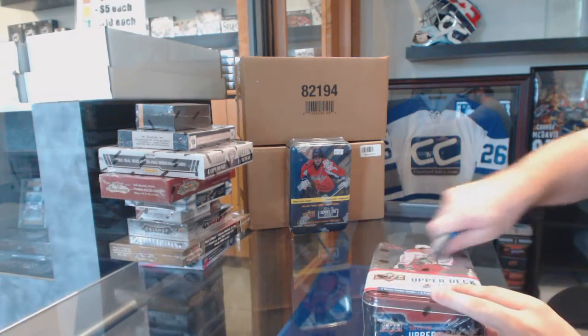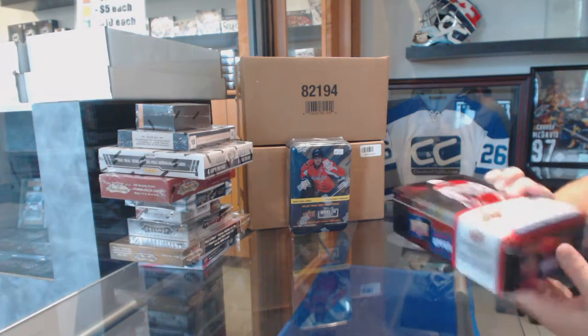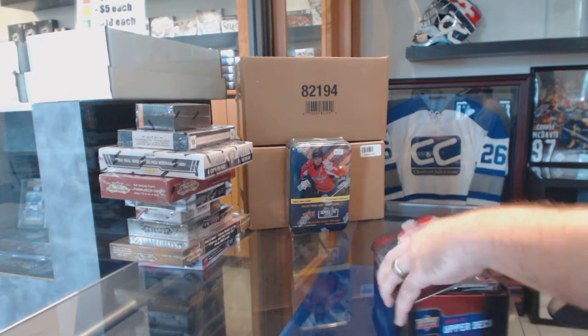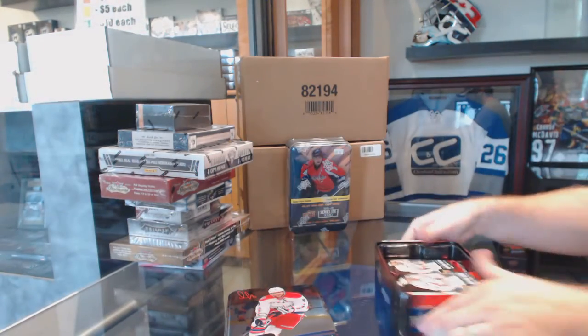Here we go, starting off C&C Break number 1695. We've got the 1516 Series 2, 1112 Series 1, and an oversized Johnny T — that'll be given away.